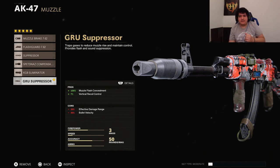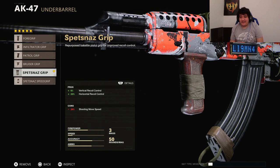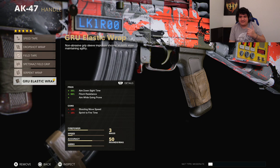For the muzzle, we're using the GRU Suppressor for muzzle flash concealment and vertical recoil control. The barrel is the 18.2-inch VDB Reinforced for effective damage range and bullet velocity, allowing this gun to hit hard like a truck at far ranges. The underbarrel is the Spetsnaz Grip so this gun has pretty much no recoil — combining vertical and horizontal recoil control with the suppressor, this gun does not move at all, making it perfect for both short and long range.